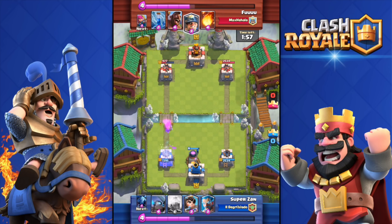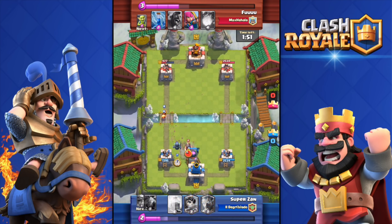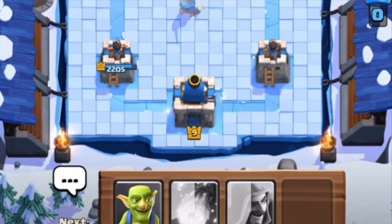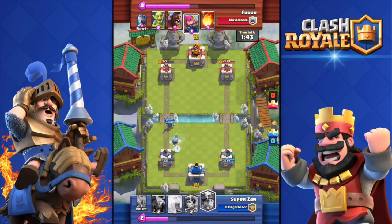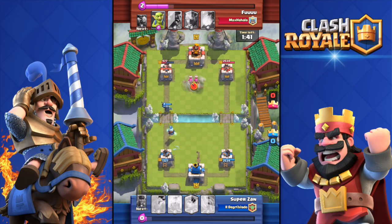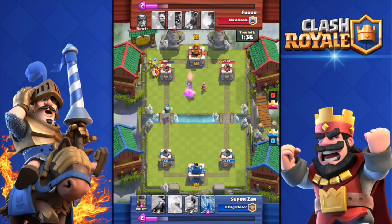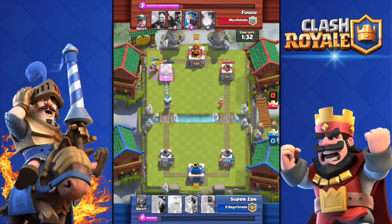The Frozen Peak runs from 2500 to 3000 cups and just from the looks of it, it looks dope. The frozen ice theme looks amazing, and here's a peek of it inside the game — the white and light blue theme looks really good. The graphics are incredible, typical of Supercell.